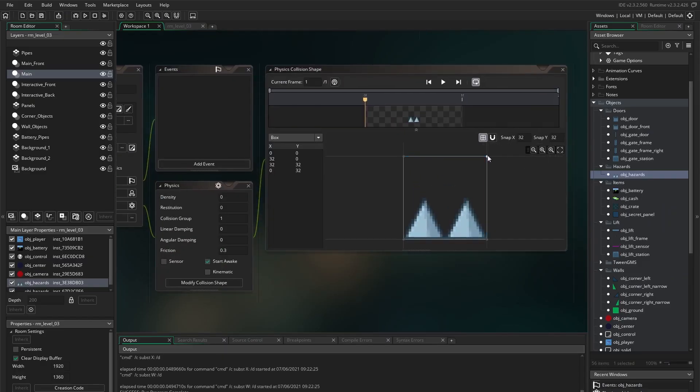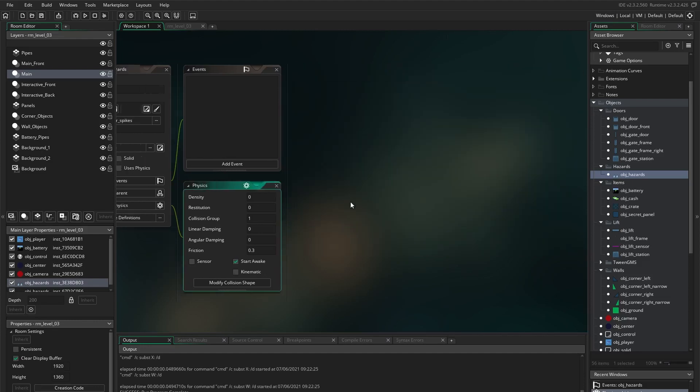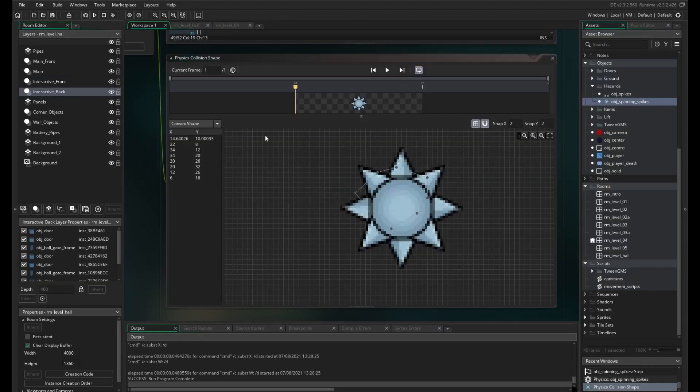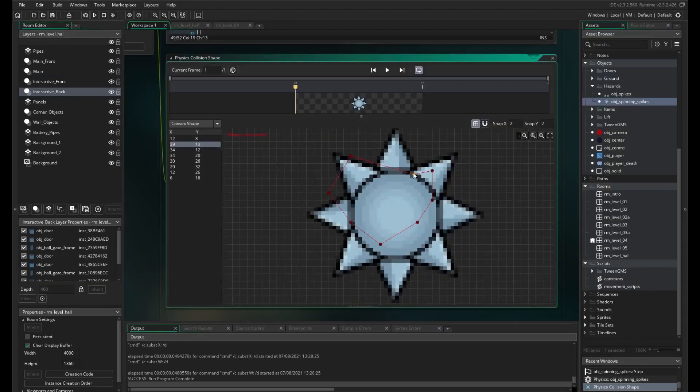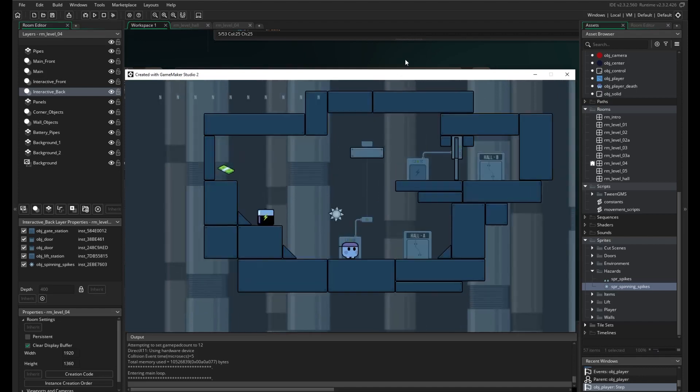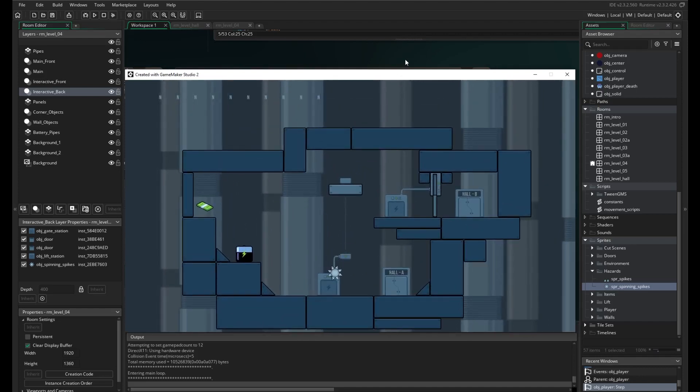I wanted some hazards in the game and a typical trope in platformers are spikes, so I added some in. I also added in some operational saws, as typical abandoned factories in video games have operational saws. So along with some puzzle elements there are now some precision platforming elements.